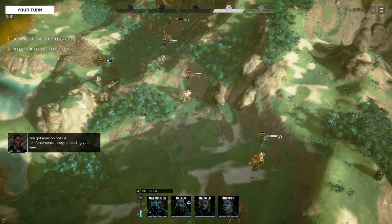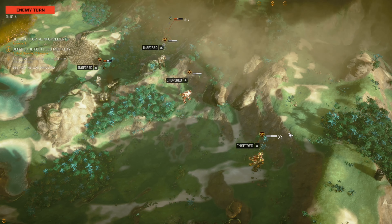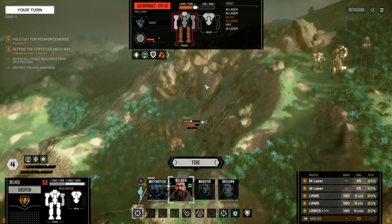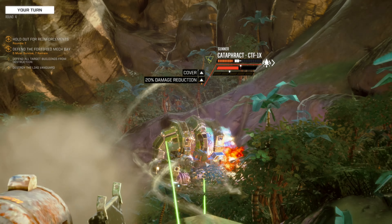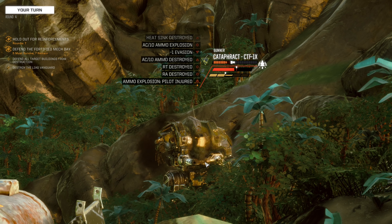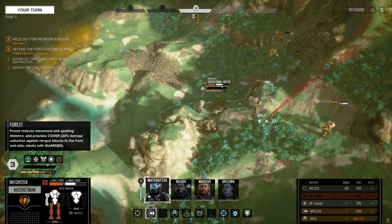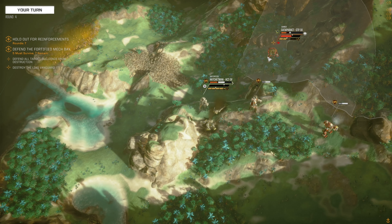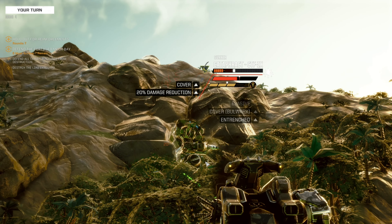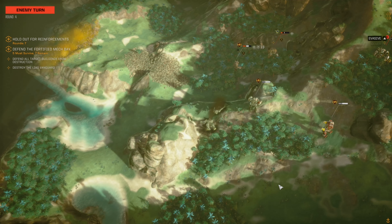I've got eyes on hostile reinforcements, they're heading your way. Well, that's not good. Affirmative. Kill him, Belkag. Reporting critical hit. We got dudes way over there. Kill him. Dang it. Don't you fire at those buildings.